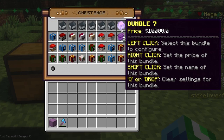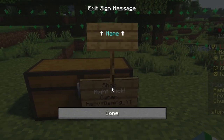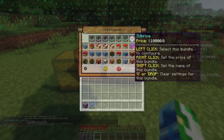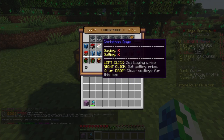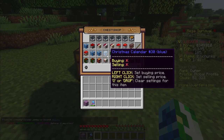If you want to be more specific with what's in a bundle — say if you have a bunch of random heads — you're now going to shift and click. Now you can set a name, so we're just going to do 'subscribe' — make sure to subscribe if you haven't already. Now that's how the bundle name is set and the chest shop is fully set up. You can add more bundles and sell those, and you can also add more items that you are selling and buying from other people.